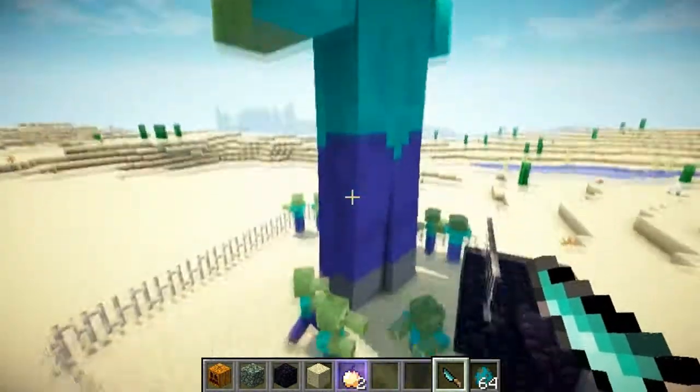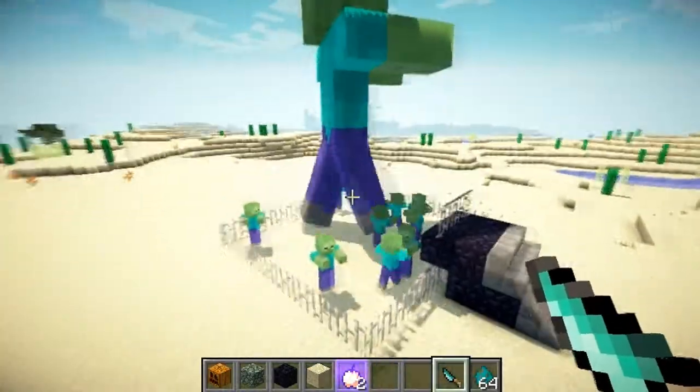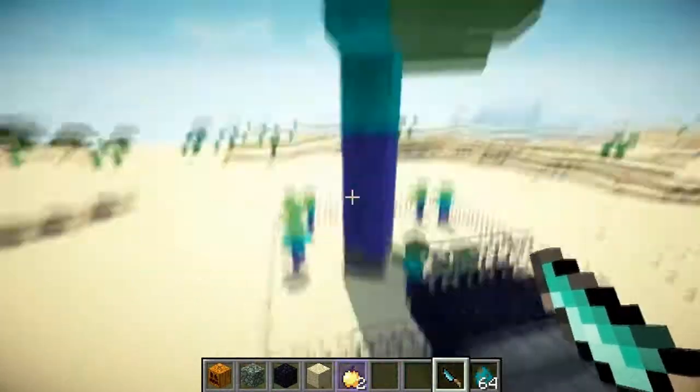Oh look at this — got a little bit of friends there. Are you bonding with your friends? Yeah, he's bonding. Look at it — he's like the big brother. These are his little brothers. Or maybe he's the dad.